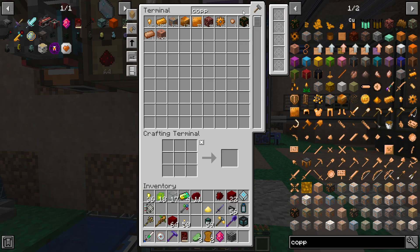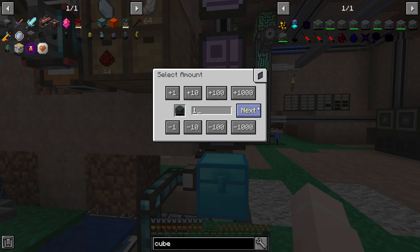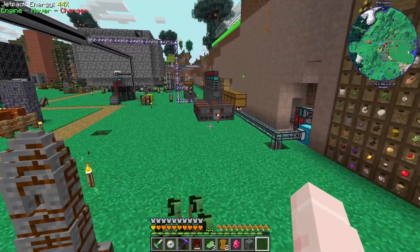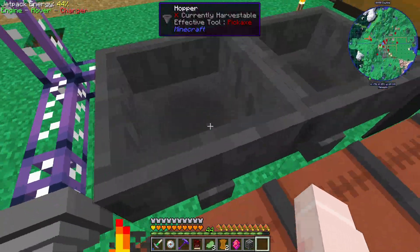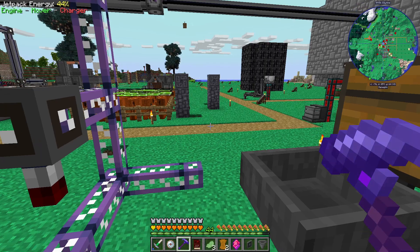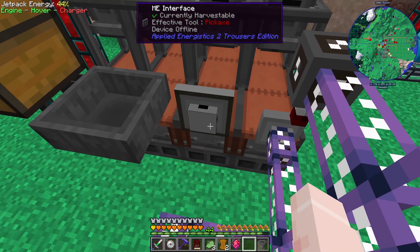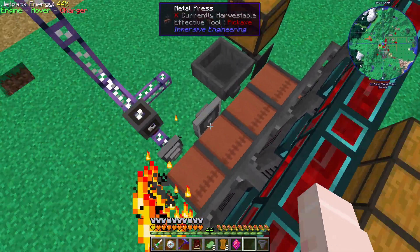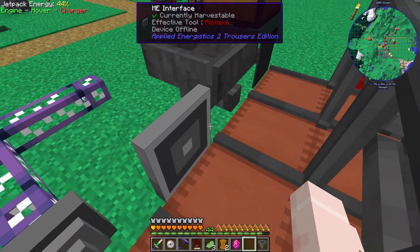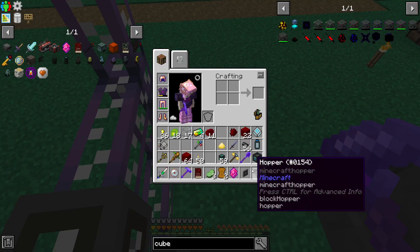I decided to teach the system how to make energy cubes because they'll probably come in handy. The only thing it doesn't know how to make is copper wire, which needs the metal press. There's a cool thing about ME interfaces — if you put them in the crafting grid on their own they become a different variant. I think the difference is this one has sidedness and can't be piped into, but you need it this way for it to work. I should just test it the other way to see if it works.